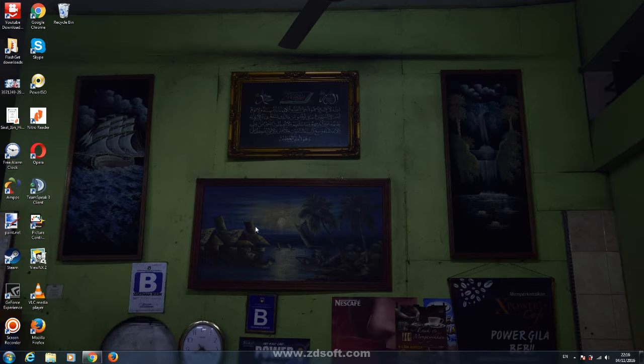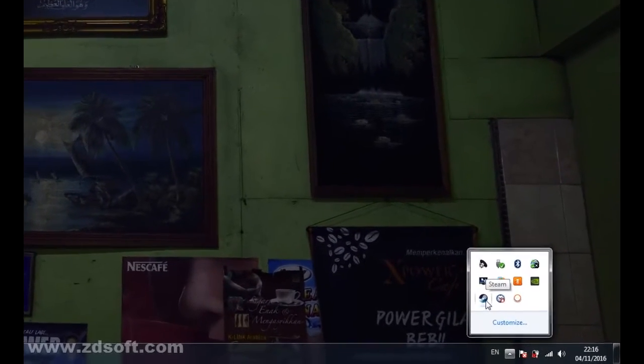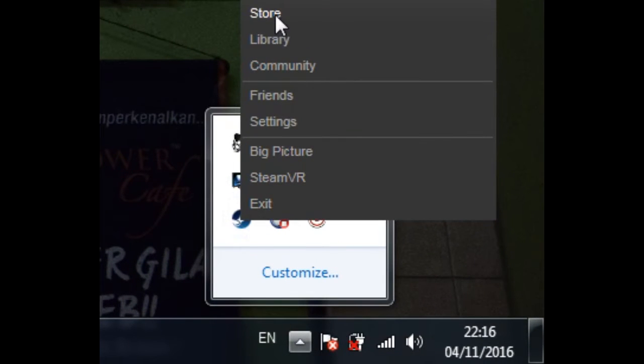How to download and play Savant Co-op, now free online on Steam. First, we go to the Steam icon here, and then we head over to the Store.